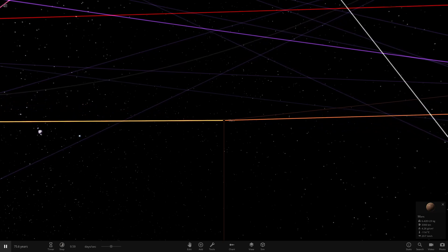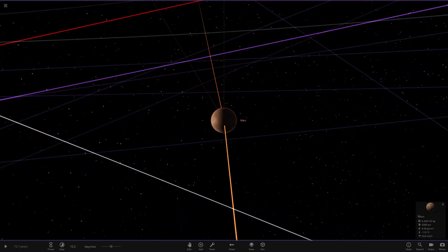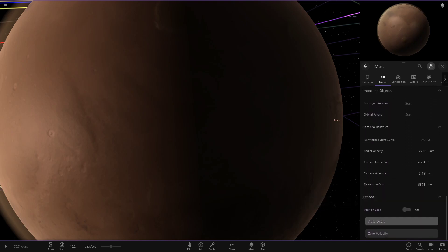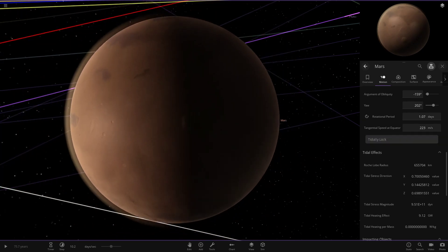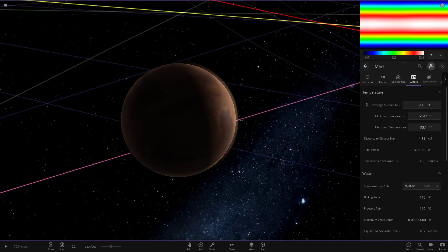So what if Mars was tidally locked? Let's get straight to business. We're going to pause the simulation and head to Mars straight away. Let's go to motion, head all the way down - not position locked, entirely locked, there we go. So now this face will always be facing the Sun, the other side will not. Let's also get the surface temperature grid up here.